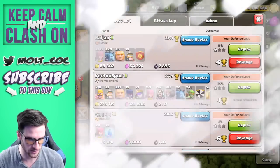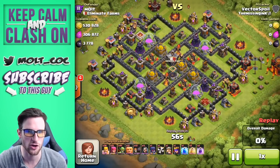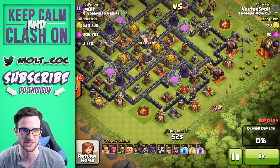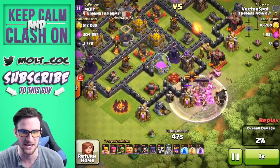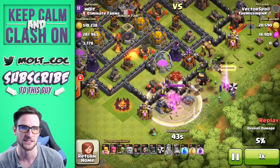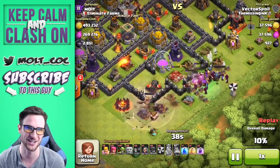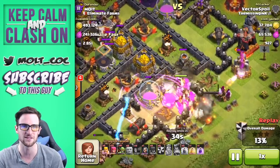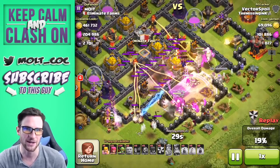This one right here — they did a little bit better, got into the center and got two of the storages. This is interesting because he uses all of his spells, which is a lot of elixir. He rages his king — uses his Iron Fist ability immediately to get those barbarians working around, and the king goes around the outside. He should have used his wall breakers a little bit sooner — you can see he drops off a whole bunch and they get taken out before they can get into that third wall where the gold storage is.